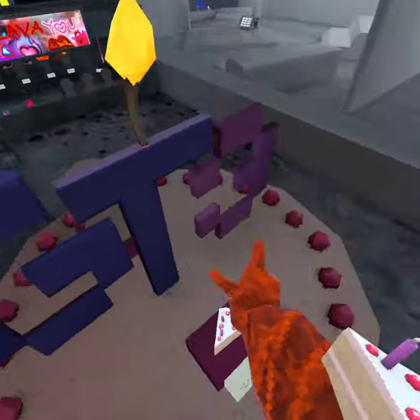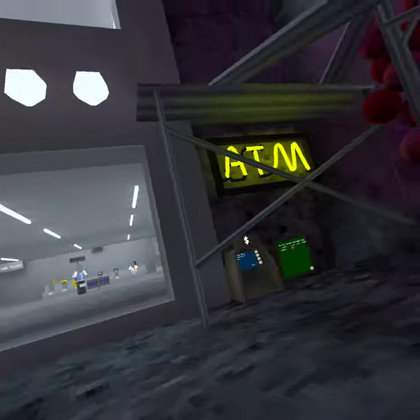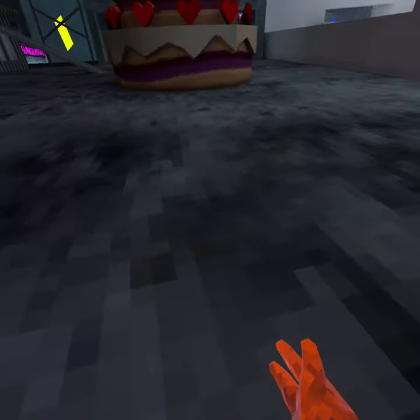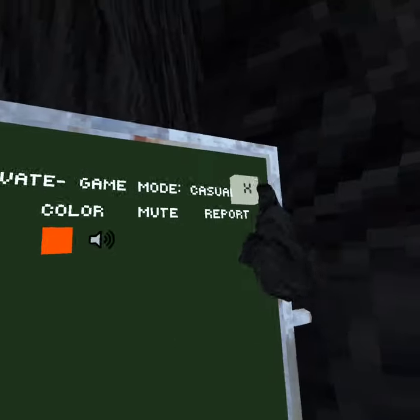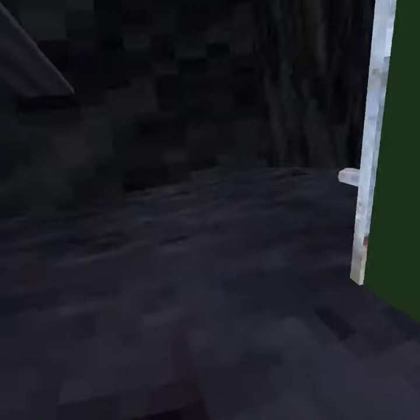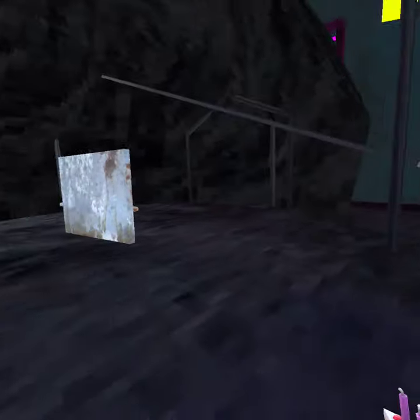So today I'm gonna be showing you this cool glitch. Come to about here, go into the meta thing, click 'Report Abuse', and now click the X — and then you can walk.